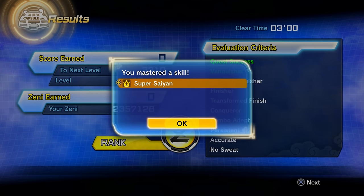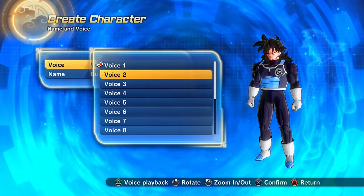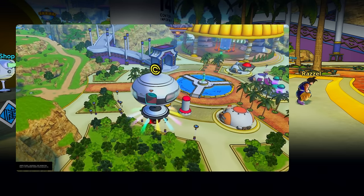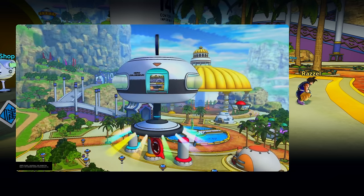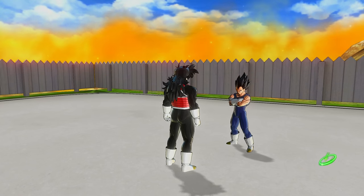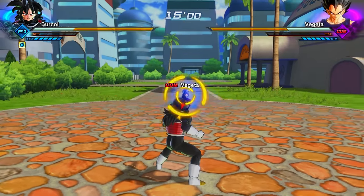To unlock the Super Saiyan awoken skill — and by extension Super Saiyan 2 and technically Super Saiyan 3 — this is how you do that. First, this has to be done on a Saiyan character. Make a Saiyan custom character, then progress through the story mode until you've completed the Ruckus on Planet Namek mission — the mission where you and Vegeta battle against villainous mode Dodoria. Clear that mission, then get to level 30. Once you've done both of these things, go to the Capsule Corp Time Rift in Conton City and talk to Vegeta. This will activate the first of three missions. It's a pretty easy mission — just clear it, it won't take you long at all.